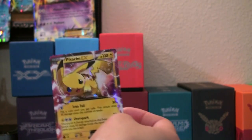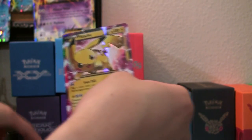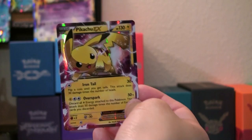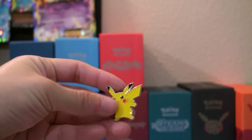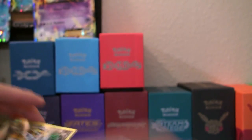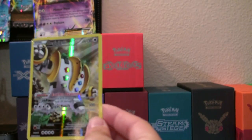I'll show them what we got here so far. So we have here the featured Pikachu EX card — this is really cute, nice and shiny. It also comes with the Pikachu pin right here. And then we have our promo cards.